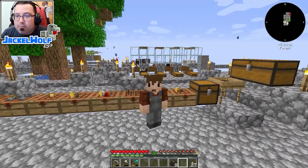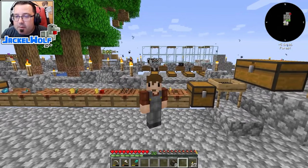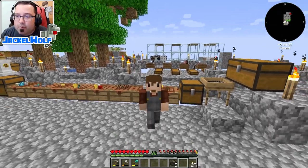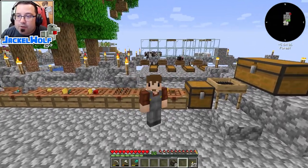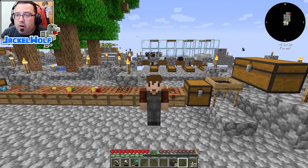We've already done step one — we've gotten some leather in our world, that is the cows behind me with the entity cramming. What we need to do is work on step two, which is going to be getting some paper into our world. To get paper, we're going to need a bunch of sugar cane, so we might as well accept the automatic sugar cane farm quest.